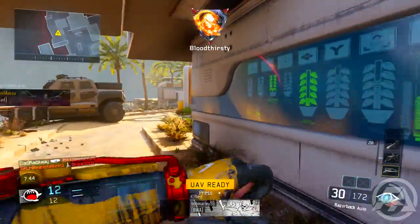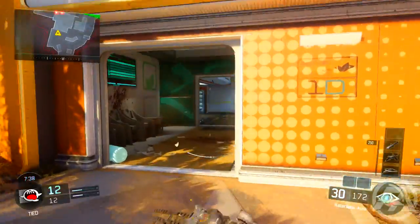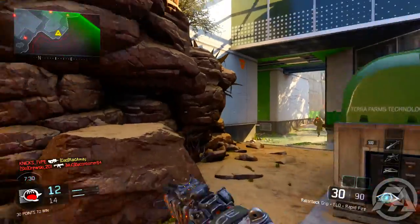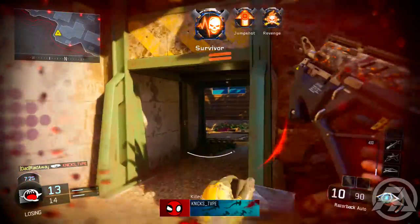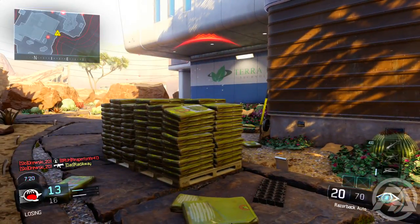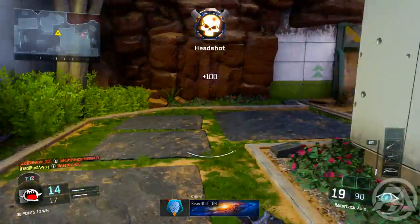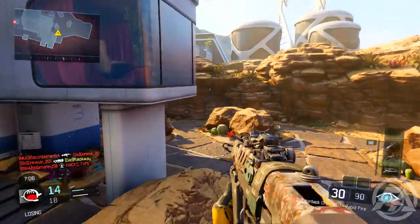If you're actually familiar with the Free for All spawns, you can tell where people are going to be and pre-aim for the head. In the gameplay in the background you'll see I get like 16 headshots — I know the spawns and I know where people are going to be consistently. Also, another great thing about Free for All is that you don't have teammates. Since you don't have teammates, you don't have people running in your way, and every person you see is an enemy, so you can always try to aim for the head.